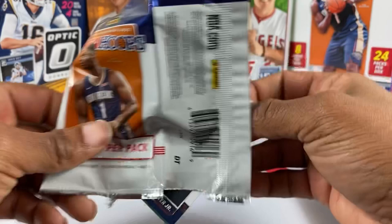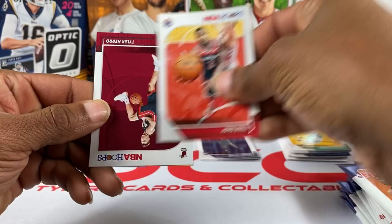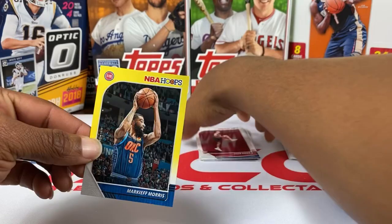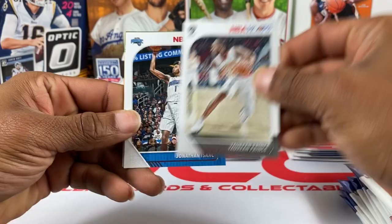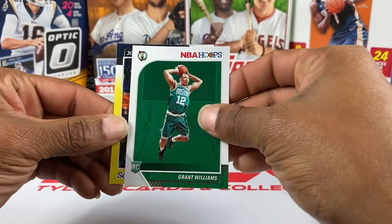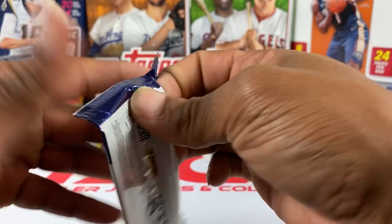We've been Zion-chasing for months now, so it's always good to see them pop up every now and then. Michael Porter Jr., Gordon Hayward, John Wall — rookie Tyler Herrell, that's another nice hit. Our yellow is going to be a Piston — Markieff Morris. Come on Hoops, don't do us like this. Tayron Prince, Jonathan Isaac, Patrick Beverley, Darius Garland rookie, and we got the Joker in the yellow — that's a nice yellow parallel, we'll take that.